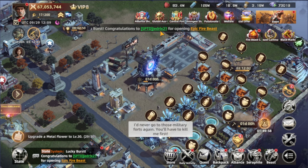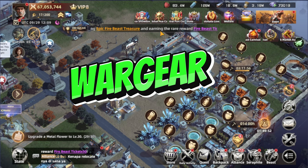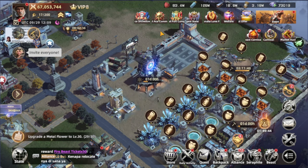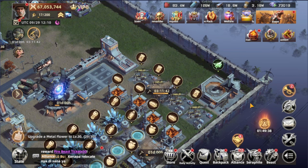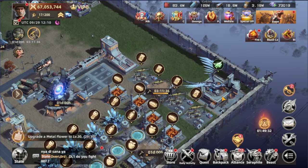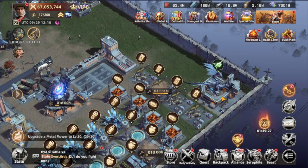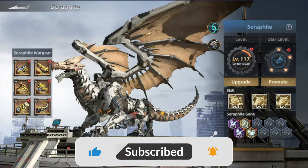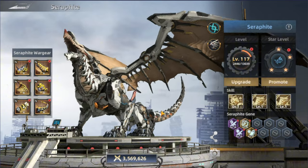We're starting with complete information around it regarding the stats, the genie, the gear, the war gear, and we're going to end the video with where to be buying the resources for it. The surf fight building is right here — it's in the same place. The level it gets unlocked is when your HQ reaches level 12. Once you have it at level 12, you'll be able to access this building and get the surf fight, or the mechanical dragon.